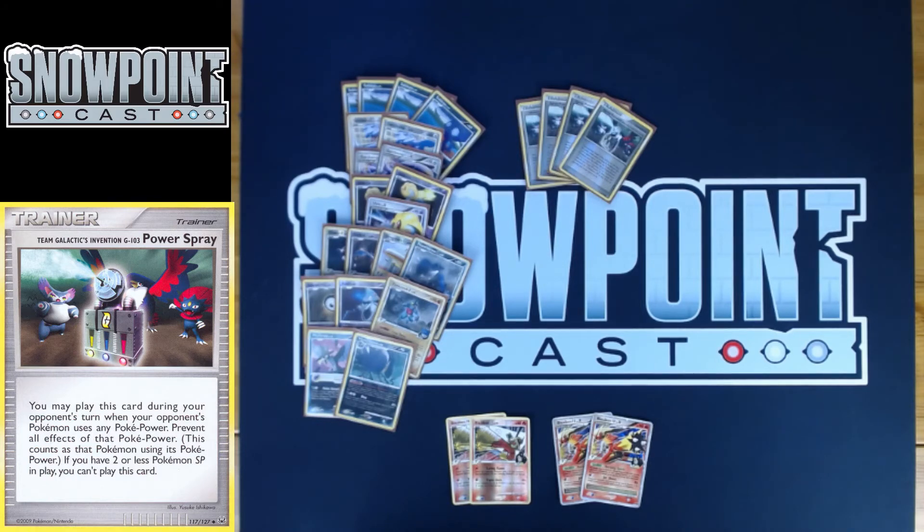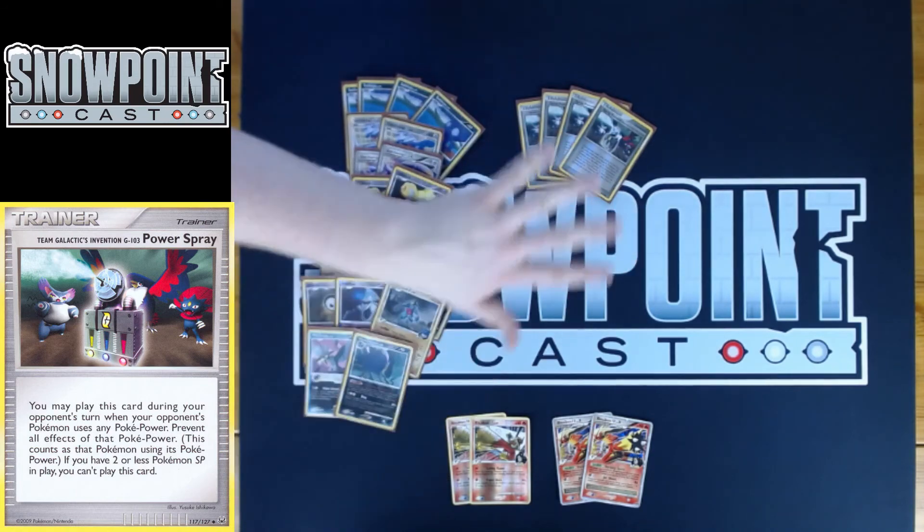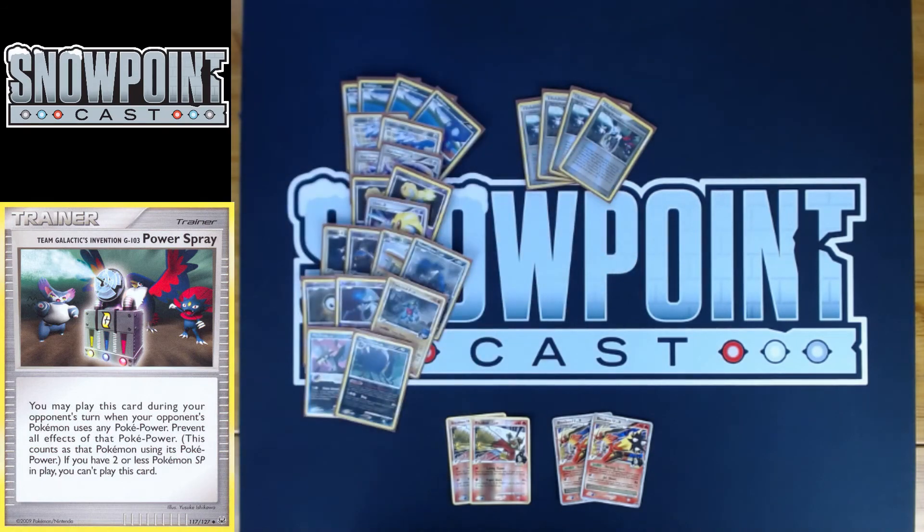Eventually you get down to a point with such a thin deck that you can just Uxie Level X and go Power Spray to stop their powers. Late game you can go Chatot, arrange your top four, put Chatot back, draw Uxie — you're seeing the top three cards of your deck and just need to find Chatot within about three to four turns. So it's really easy to keep that chain going in the late game, but to get there you have to stop your opponent from using powers in the early game because that's how they win.